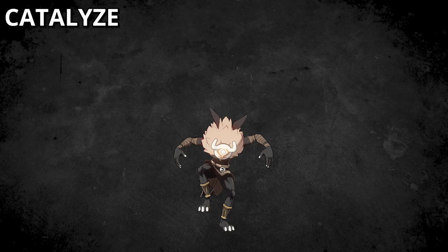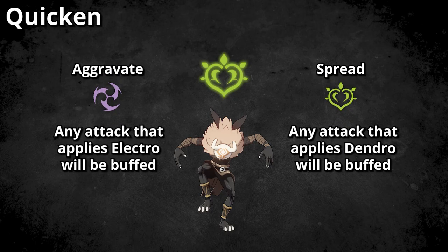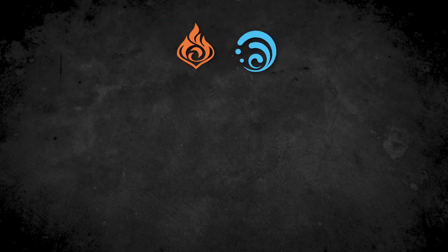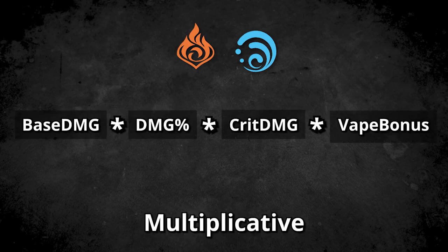The Quicken reaction can be triggered when you apply Dendro and Electro onto the same enemy, in which case they will get infected with the Quicken status. Your further Electro or Dendro applying attacks will get bonus damage dealt, similar to how other amplifying reactions work like Vaporize or Melt. The biggest difference here is how the damage is actually calculated.